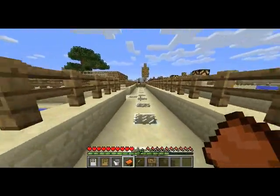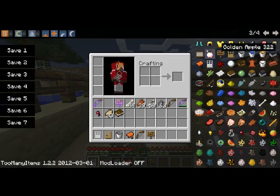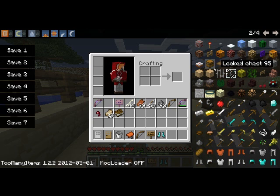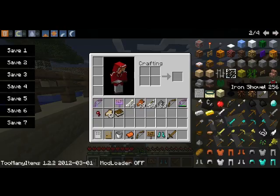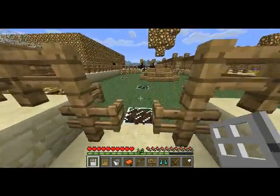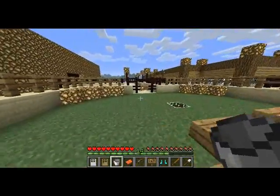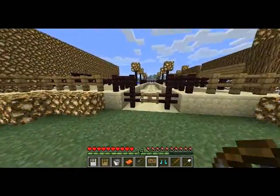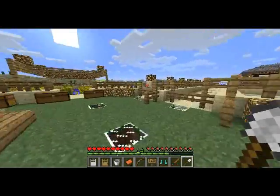I wanted to go over the fact that it can be used to enchant a lot of different items, not just weapons and tools and armor. So we'll get some diamond boots, a wooden sword, and an iron shovel. You'll notice I've got a lot of weird stuff in my inventory right now - I've got an iron door, a wooden door, a bucket, a saddle, a bow, signs, and of course the diamond boots, the wooden sword, and the iron shovel.